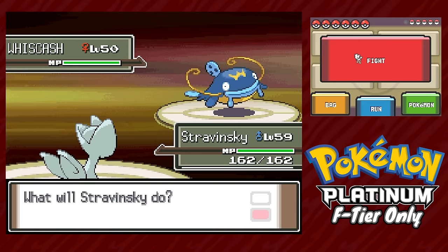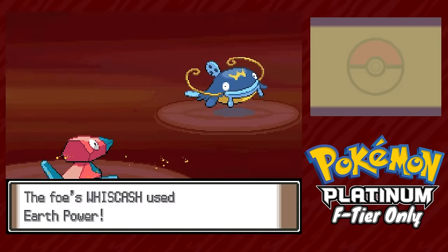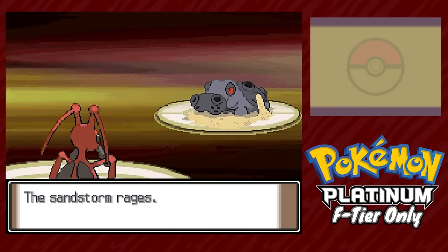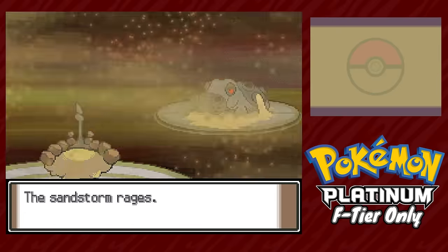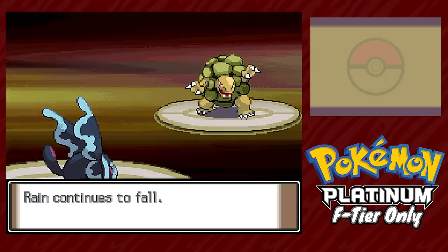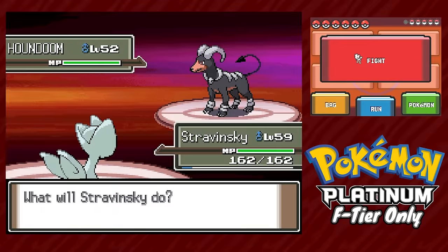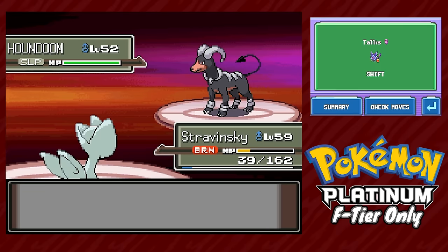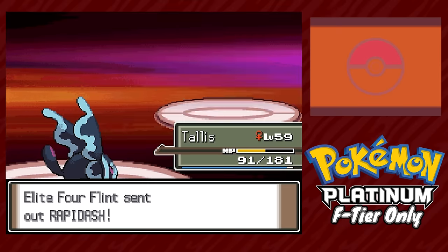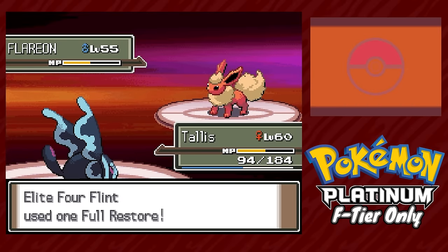Bertha leads Whiscash, who gets put to sleep while screens go up. Lowe trades blows with Whiscash until it goes down. Gliscor takes another Ice Beam KO. Hippowdon comes in — Mozart takes a resisted Earthquake but misses Stealth Rock and is forced to switch. Miranda brute-forces through Hippowdon. Golem has Fire Punch so we swap to Talus, who takes one Earthquake, sets up Rain, and gets back-to-back KOs on Golem and Rhyperior with Surf. Next is Flint — Stravinsky does his screens setup, then Talus sweeps the entire team with Rain Dance into Surf, Surf, Surf, Waterfall. Talus is the unexpected MVP of this Elite Four run.